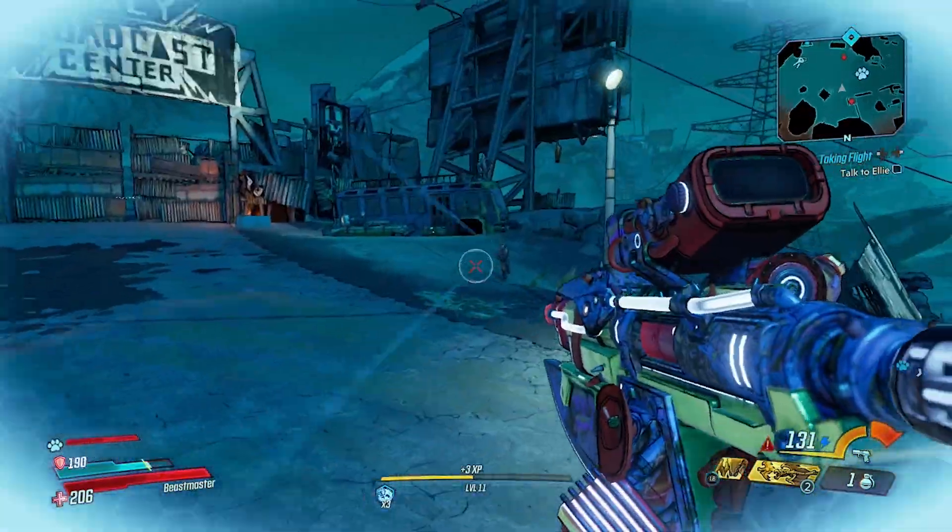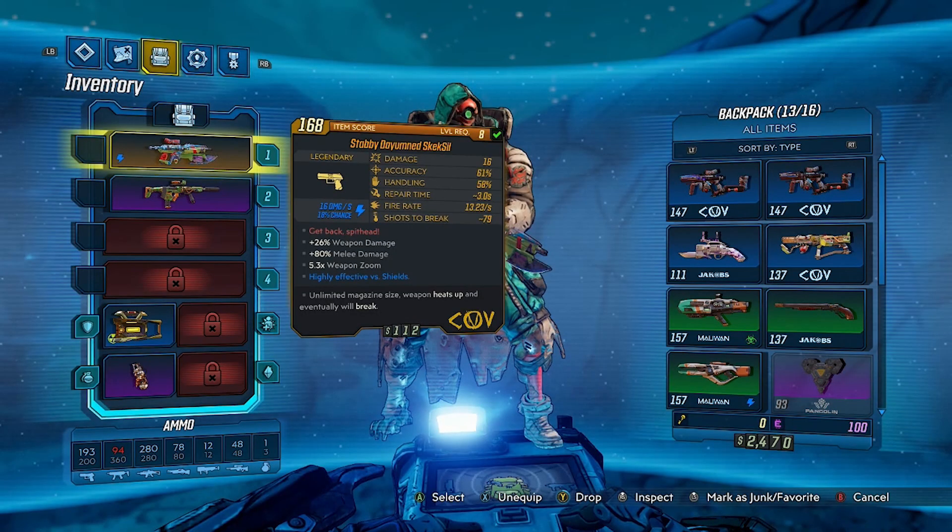The name of this gun is the Skeksil — it's actually a reference to a character from The Dark Crystal. I've never seen The Dark Crystal and I know nothing about it, I just think this gun is really cool. The red text for this weapon says 'Get back, Spithead,' which I'm guessing is some sort of reference to the movie. If you do know, please leave it in the comments below.